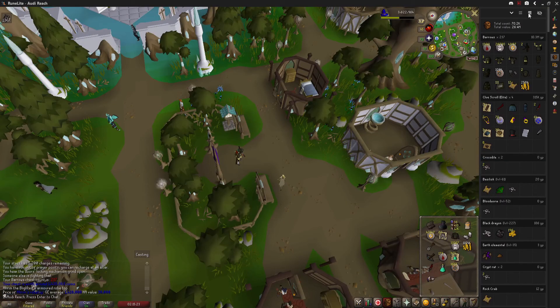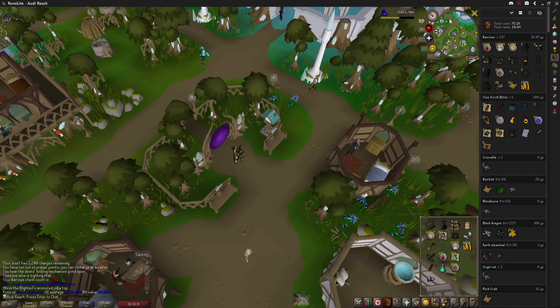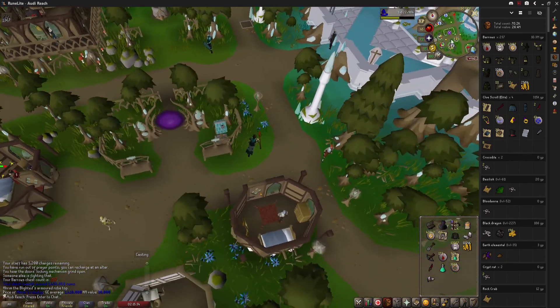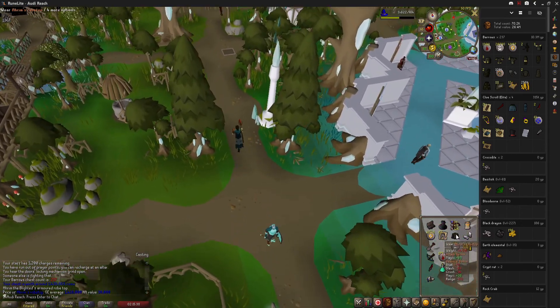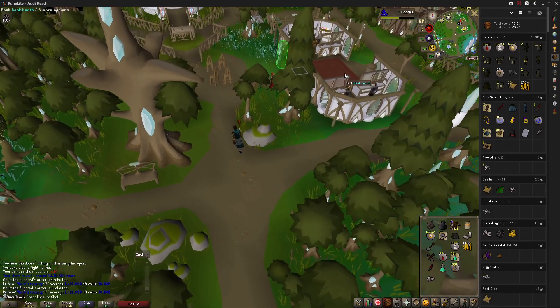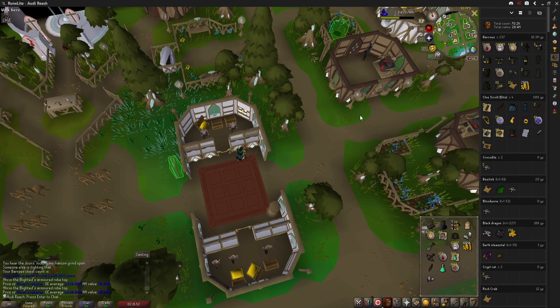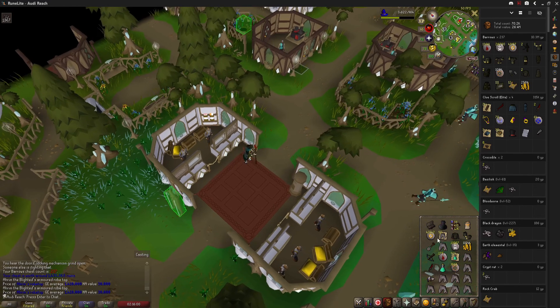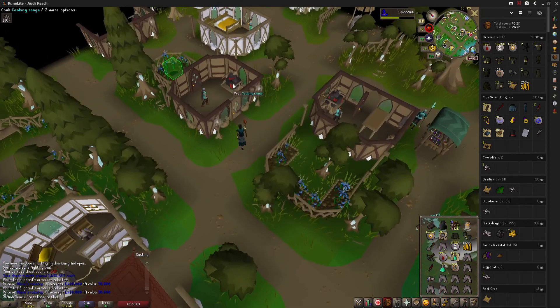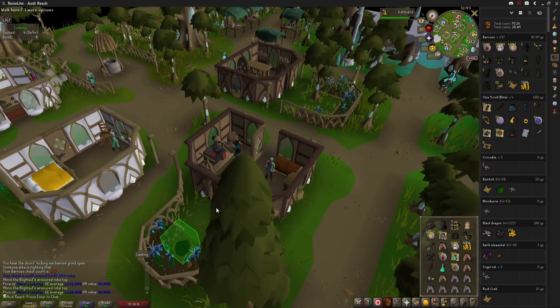I've been getting lucky again — two chests ago I got the Verac's Brassard, that was an alch, and I just now got a duplicate Ahrim's robe top. So now we're flooded in chest pieces. The Ahrim's robe top is one item I probably wouldn't alch — it only alks for 30k, but it is one of the most valuable Barrows items. Karil's top shares this — it's 30k alch too and it's quite expensive for Barrows items. So that's something I would definitely drop trade over, it being 1.4 mil. A brief trip over the Wildly ditch and I should be 1.4 mil richer on the main.